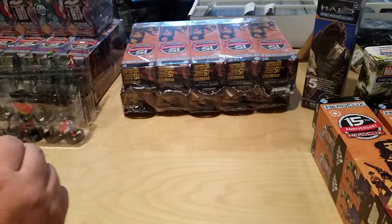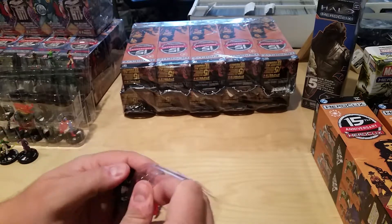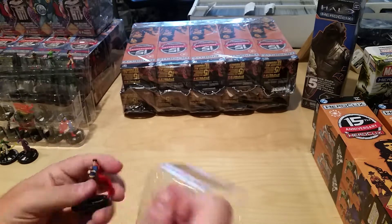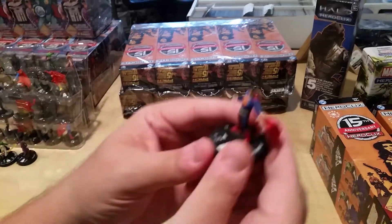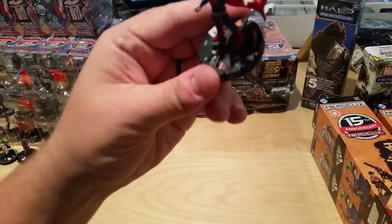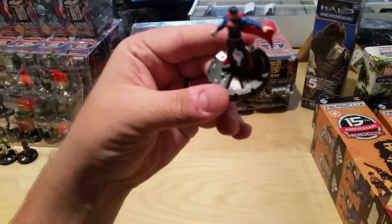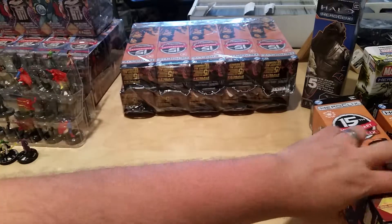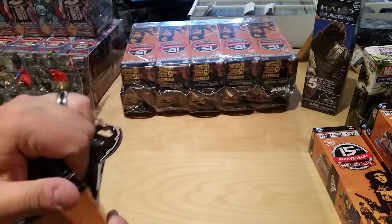I love the new pack design — it really seems to hold the figures in there well, though when you've got some figures it's hard to get them out. Let's take a look at Superman's first dial click: 18 defense, 11 attack, 4 damage. That's a heavy hitter — you get hit by that and you're knocking out most of the characters he faces. Pretty sweet.